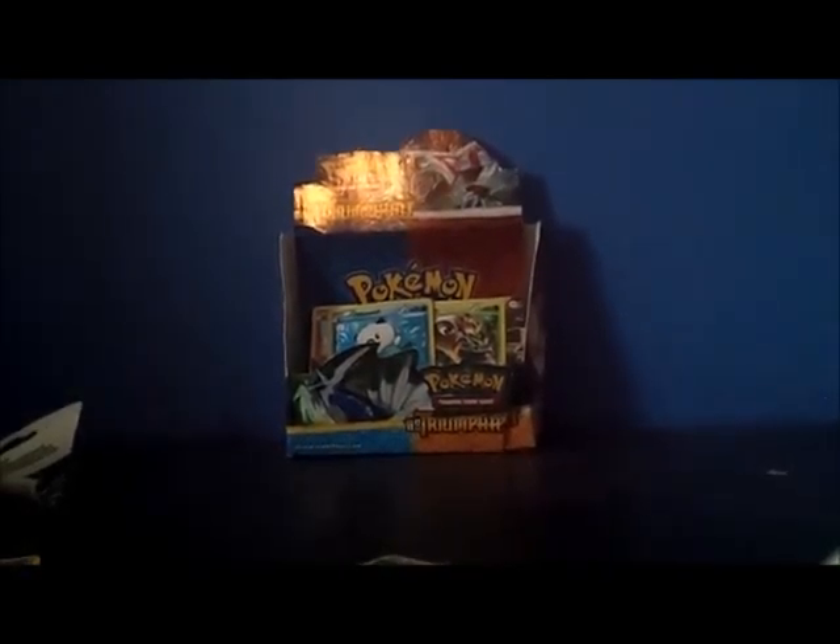Last pack, guys. Let's get a Reshiram full body, or Emboar or Krookodile. Cards: Venipede, Energy Search, Fire Energy, Lillipup, Petilil, Revive, Darumaka, Energy Retrieval, Plus Power, Reverse — and the rare is a Scolipede. Not a bad rare. Got doubles of this — this is up for trade.